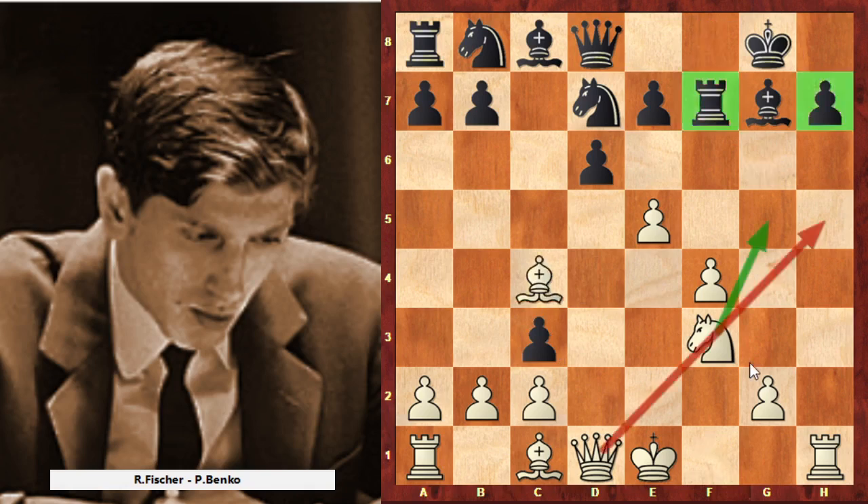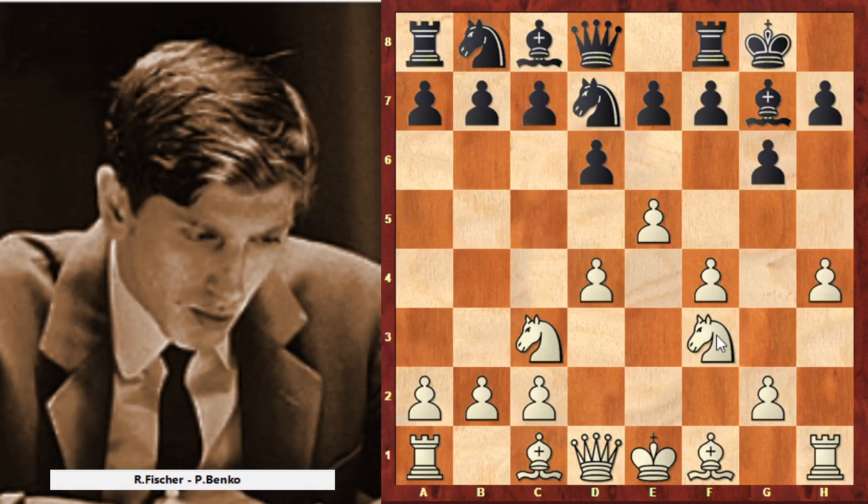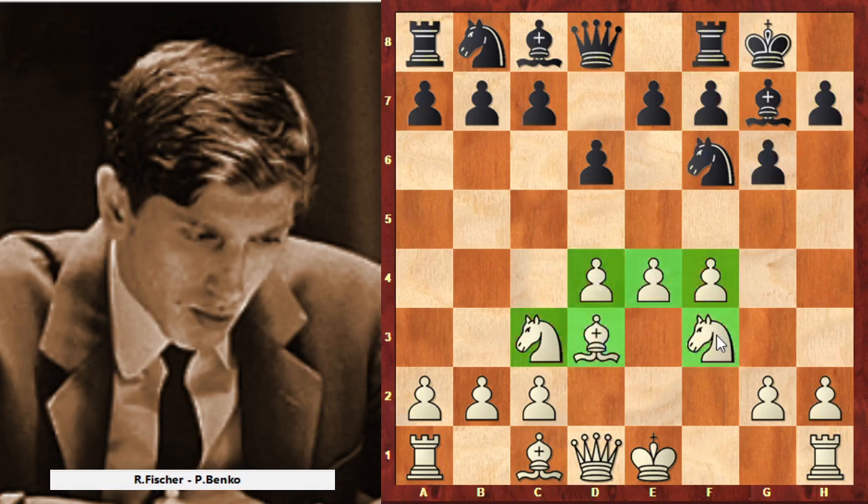Somewhere here White's attack is very strong, and it's utterly important for Black to know this story. If Black doesn't know this story, he is lost fairly soon. But we are not speaking about this storyline in this video — we are speaking about a really amazing Bobby Fischer game. He played bishop to d3, so White looks okay because he has a strong pawn center.